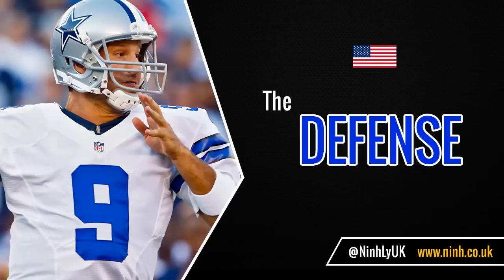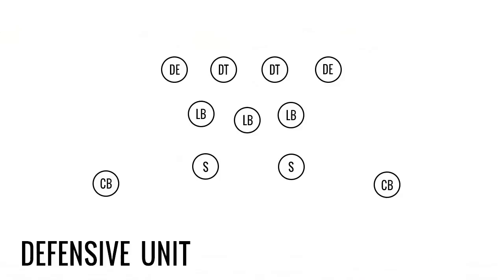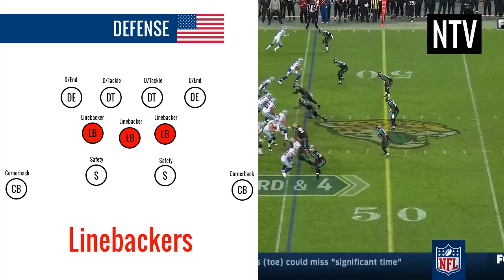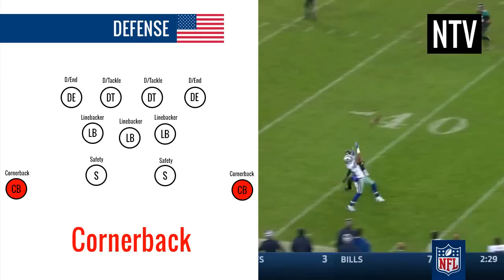The defense — these players will usually come on the field when the other team has the ball. The defensive unit consists of the following positions. The defensive line is responsible for moving past the offensive line. The linebackers stop running backs coming through the defensive line and are also responsible for attacking the quarterback. The cornerbacks try to stop the wide receivers, and the safeties try to stop the pass up the middle of the field.